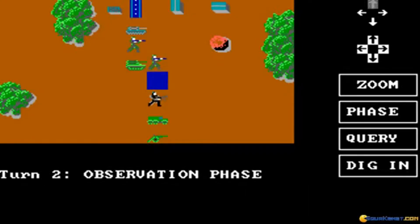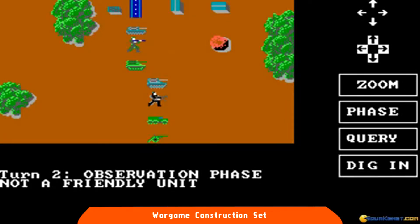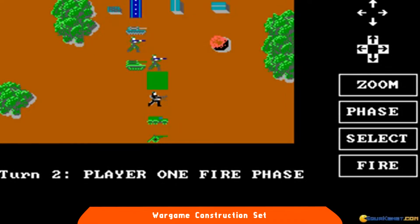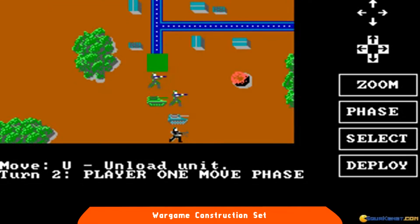Negli Stati Uniti era già stato pubblicato l'anno precedente, ma solo adesso le riviste europee cominciano a trattare Wargame Construction Set della SSI, almeno per quanto riguarda le versioni Commodore 64 e Atari 8-bit, nonostante il gioco fosse disponibile anche per computer maggiori. Come il nome lascia facilmente intuire, è un prodotto dedicato agli appassionati più creativi dei wargame della SSI, magari quelli che avevano sviscerato abbondantemente i titoli della software house e che da ora potevano realizzare tutte le battaglie che la loro fantasia avesse voluto partorire.